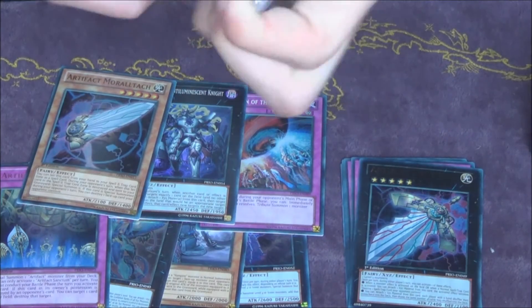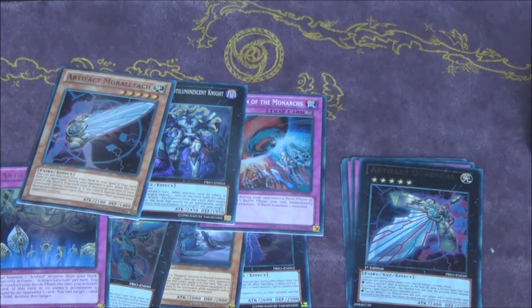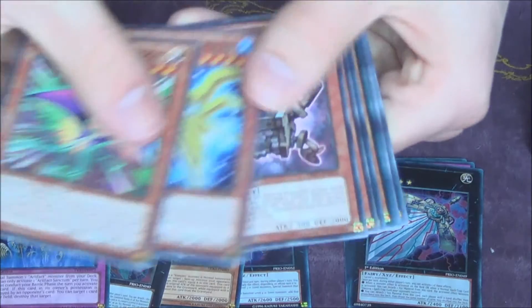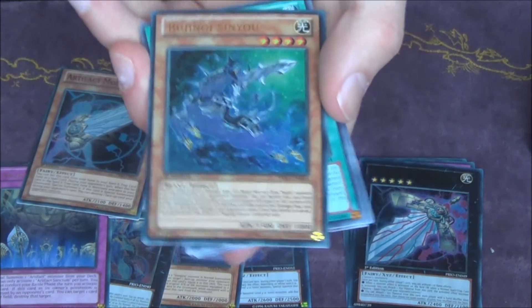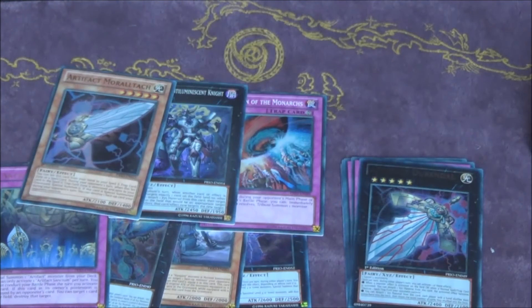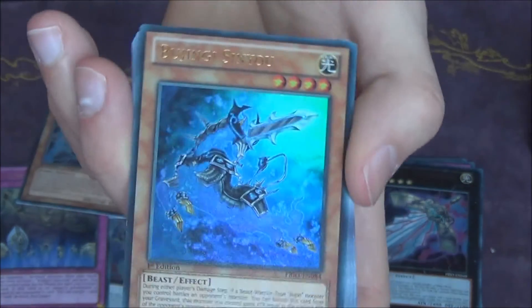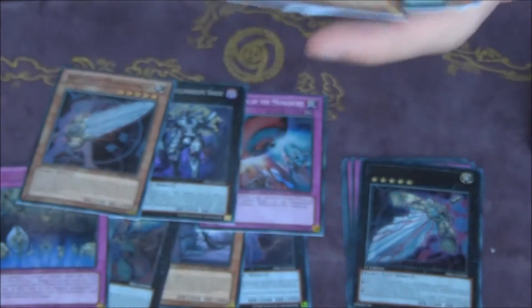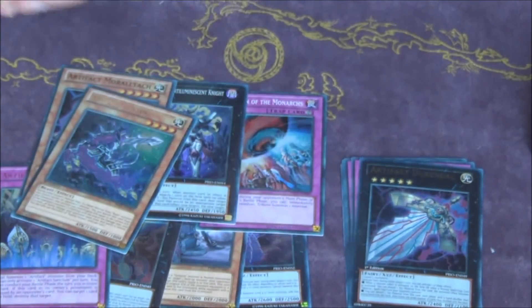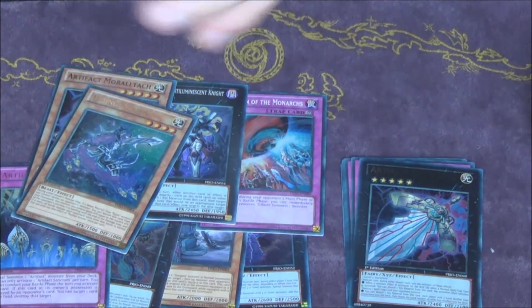Two packs left and we got one more foil — preferably an Ultra Rare. Otherwise I'd have two boxes with — we got another Ultra, awesome! Bujingi Sinju — that's really cool. This is the Honest that works from the grave so that's pretty good. We got our eight foils, thank god.